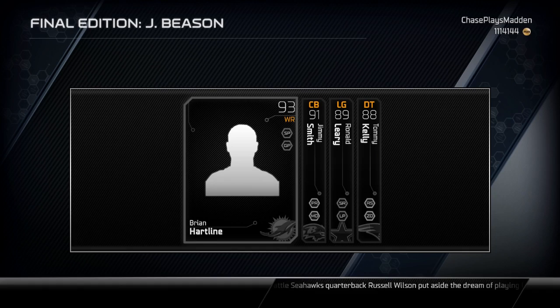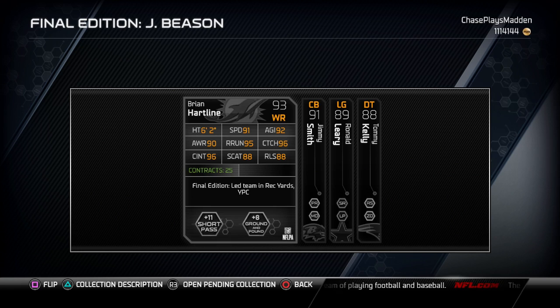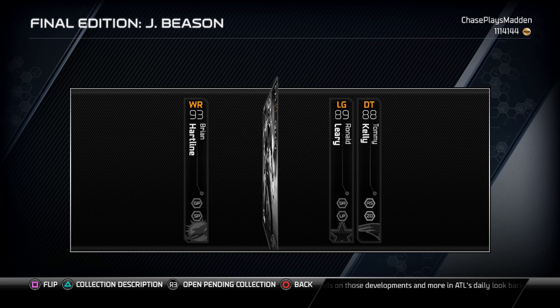Brian Hartline isn't the fastest receiver but he has great catching and great route running. Look at that — 95 route running, 96 catching, 96 catching in traffic, which is really really good. To me that is one of the most important stats because you have to catch that ball in traffic.